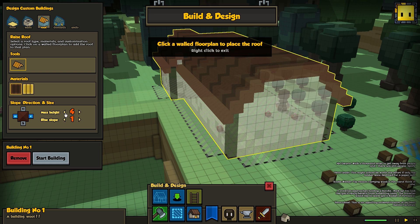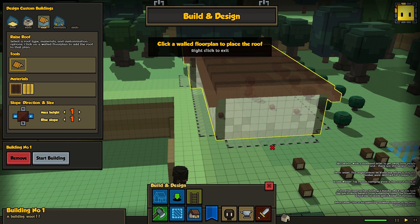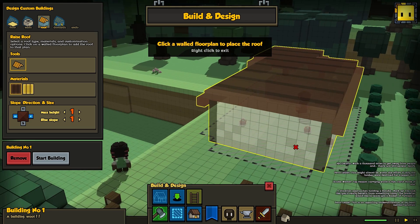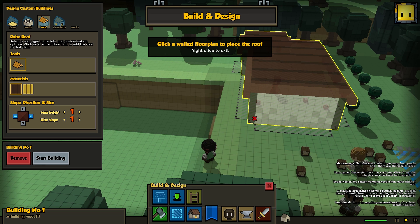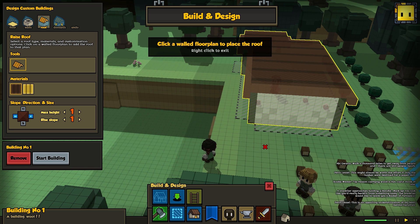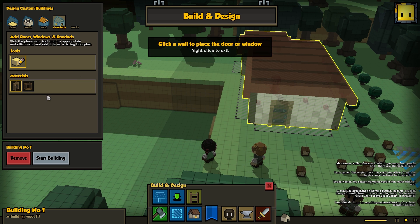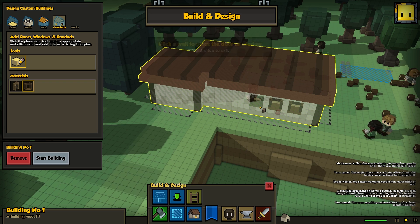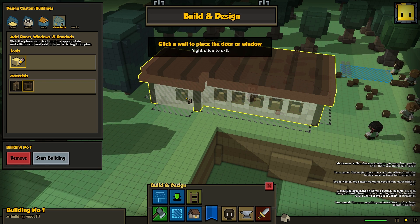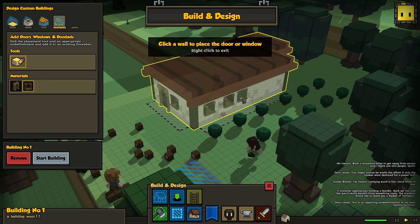We're going to make the roof shorter because I have plans for it. It's flat — I assume it's flat for a reason. Now we need to add some doors and windows. I like having lots of light in my buildings — lots of windows. You really enjoy those windows.